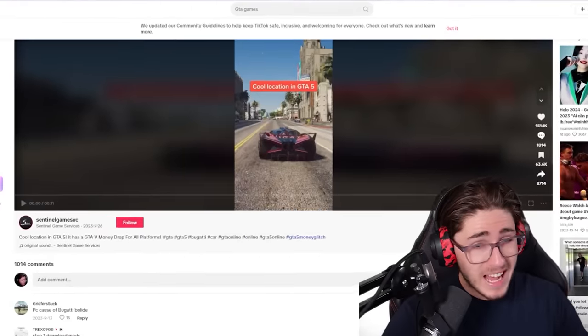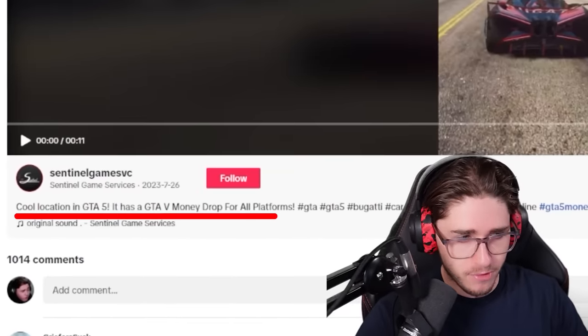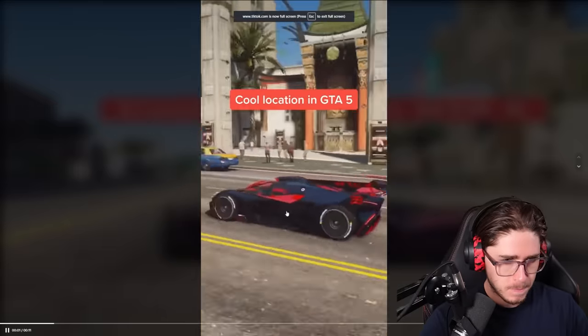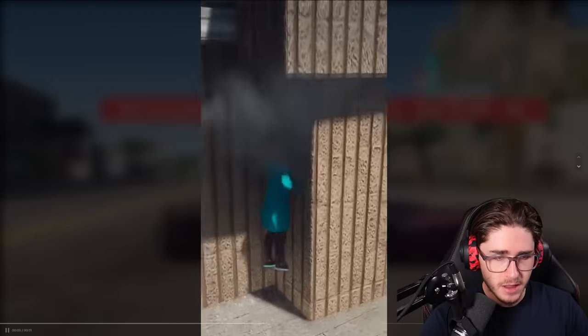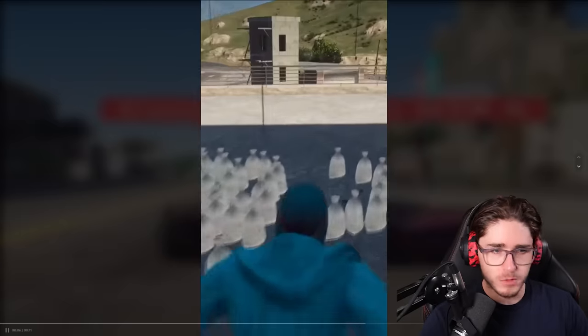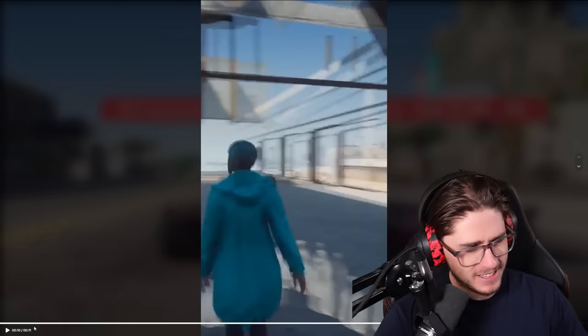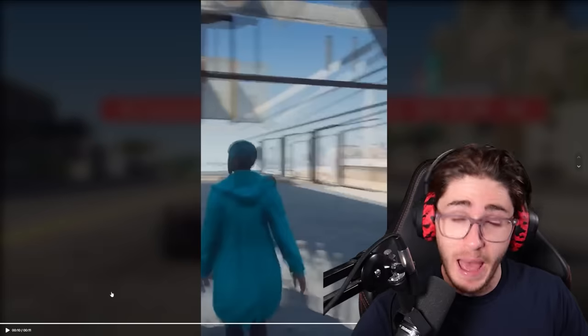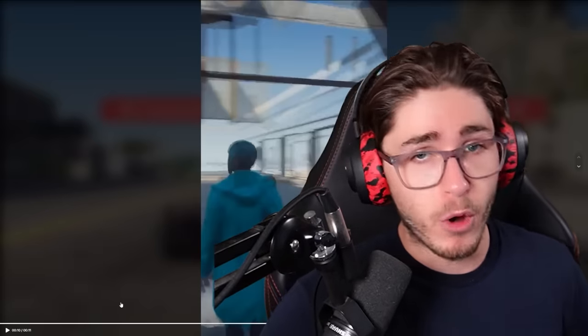We're starting off with one that has 150,000 likes — a cool location in GTA 5. Let's have a look. It's on the right side of the map. We're just going to jump straight into a wall, and apparently we're going to have just hundreds of bags of cash waiting for us. I don't know about the cash, but the wall breach might work. Let's have a look.